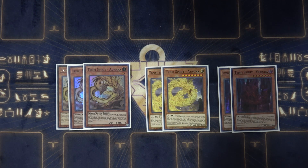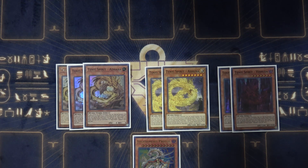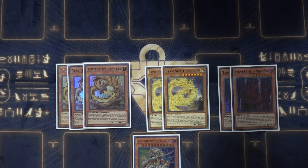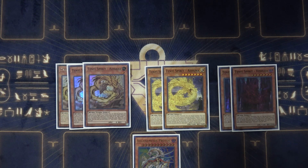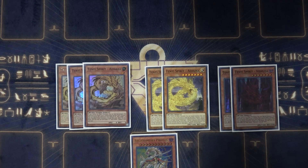One really spicy tech card is Arch Nemesis Protos. You first have to banish three monsters with different attributes from your grave and/or hand, then Special Summon it. It can't be destroyed by card effects, and once per turn you can declare an attribute, destroy all monsters on the field with that attribute, and until the next turn neither player can summon or special summon that attribute. It's basically this deck's barrier statue — super flexible. This card won me a lot of games today.